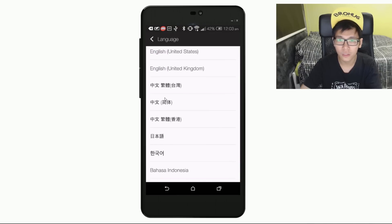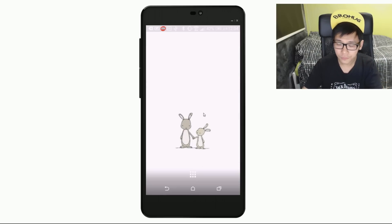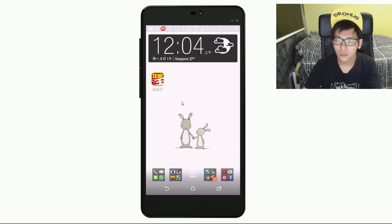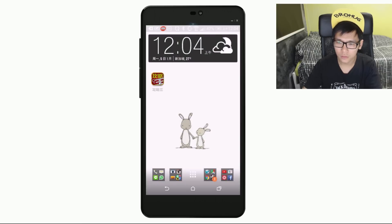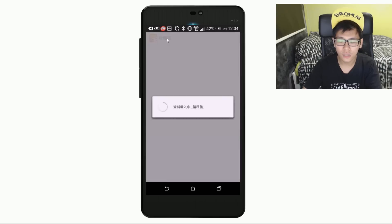I'm gonna click this — it works for me. I put the link down below; you need the app to download it. I'll give you the link to download this app and then you get in.